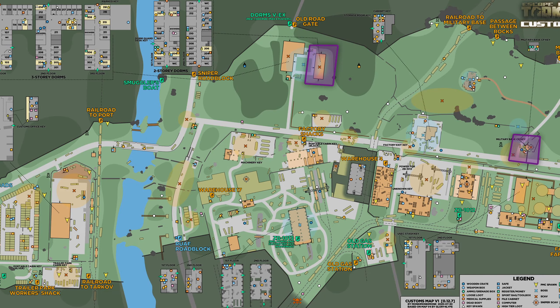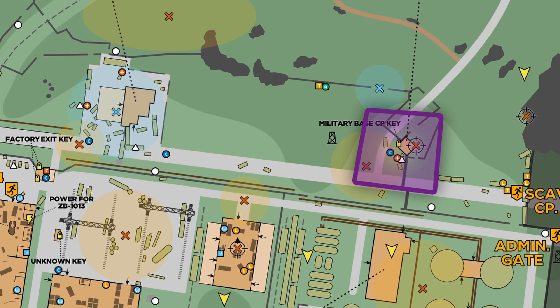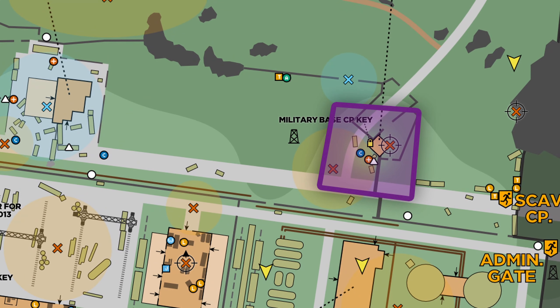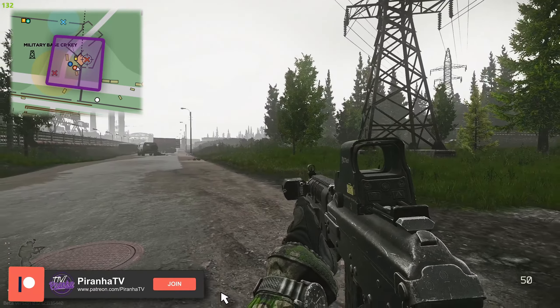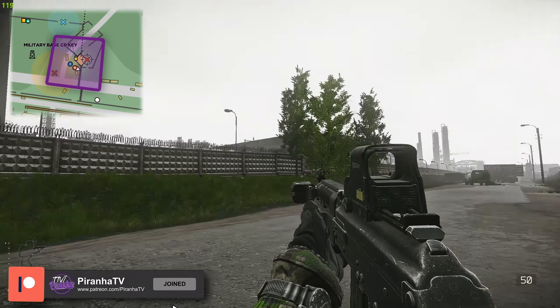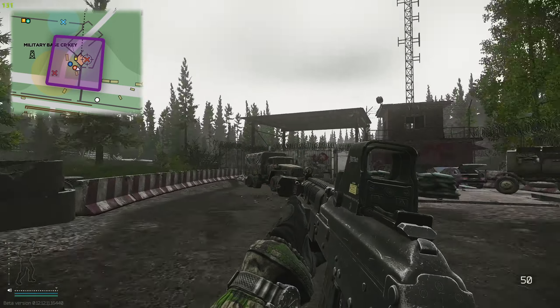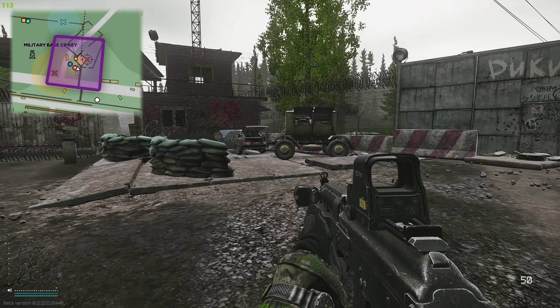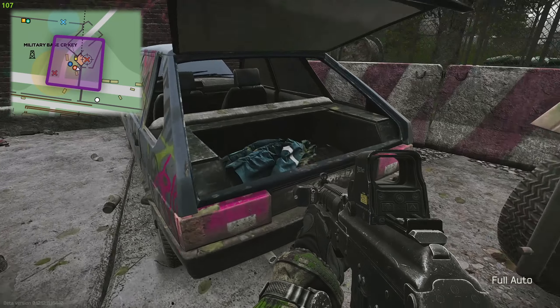Here in front of you is a map showing you where to get the 114 key and where to go and loot the item. To start off, the 114 key is over on the boiler side. Right here is the military checkpoint, over there is the new gas station, and here is the boiler side — that's the sniper scout building. This isn't a guaranteed loot every single time, but it is in its spawn table.